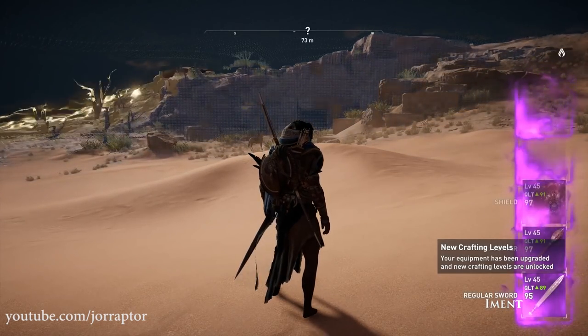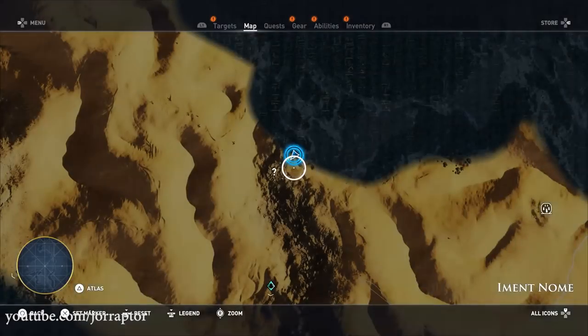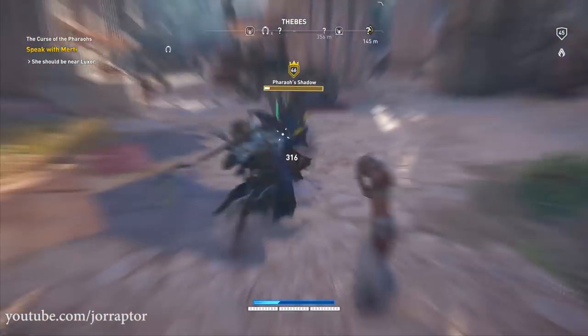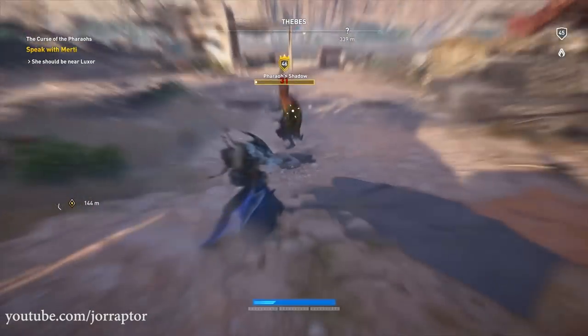If you buy the Curse of the Varos DLC, you get an option to boost your character to level 45, the max level of the Hidden Ones DLC, and then immediately play the new expansion. How does it work and what free gear and abilities do you get? Let's take a look in this video.